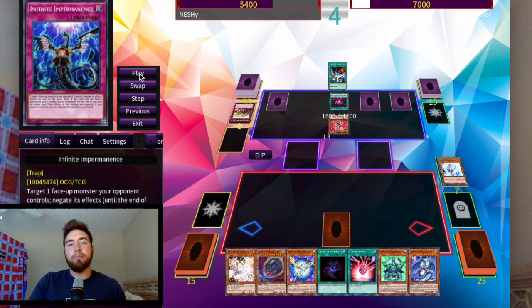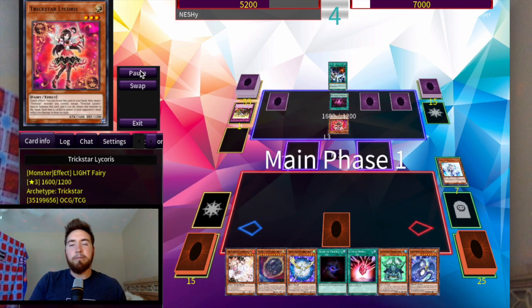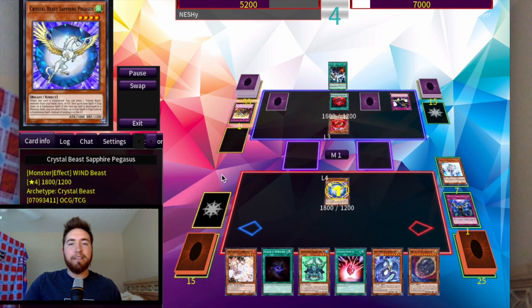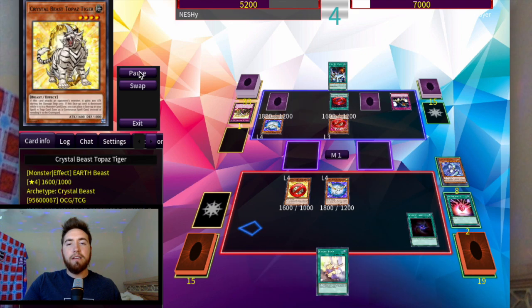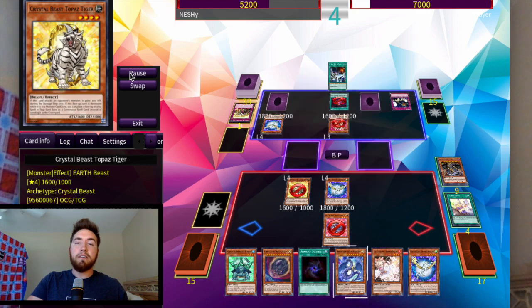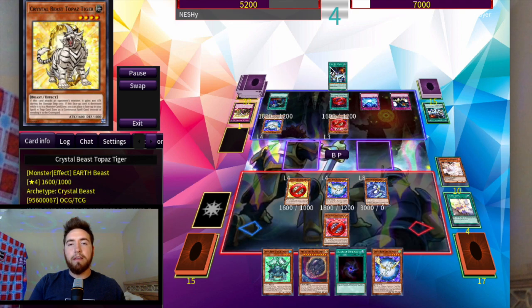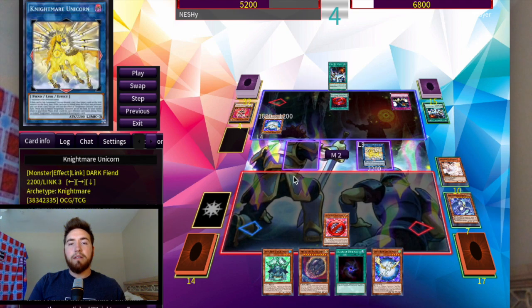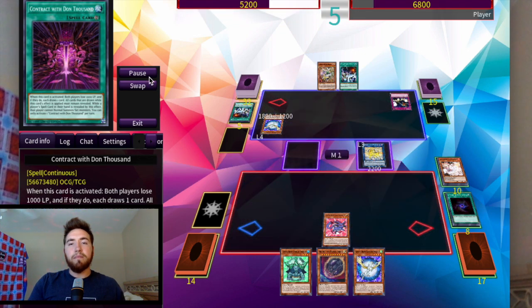I know Trickstar can't kill me so I'm not too worried. We have Ash if they get Light Stage or Candina. We imperm it and go ahead to normal summon Pegasus. Put another Pegasus out via Promise, put Zenith in the back row, Zenith summons Topaz Tiger. We Allure away the Zenith to see what we can get — drew some insane cards. Use Bond, summon Zenith again, Ash their Metaverse they Called By. That kind of sucks — now they get out Mystic Mine. But we just go into Unicorn so we have one monster and one — so Mystic Mine is destroyed. Then we get rid of that card so we can finally normal summon. Mystic Mine dies in the end phase.